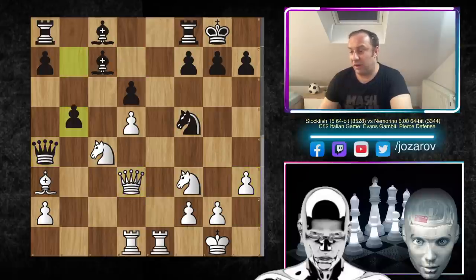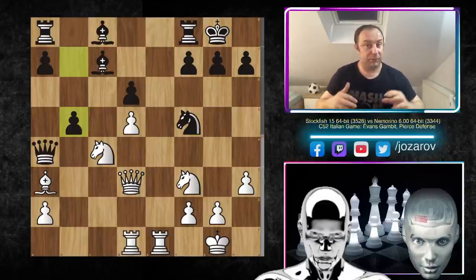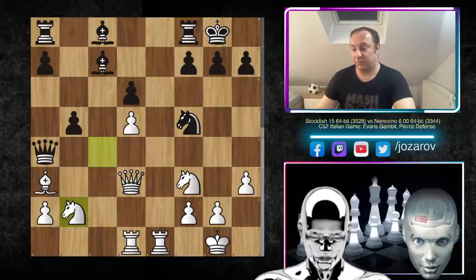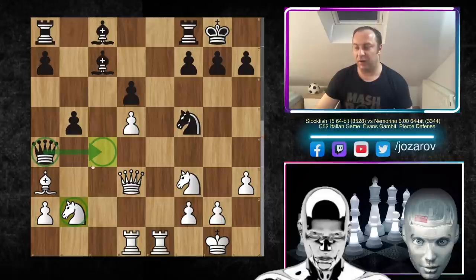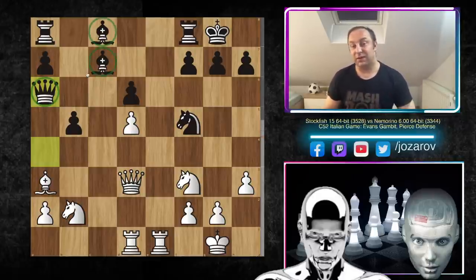Stockfish continues with the idea h3-g4. Queen to a4, queen to d3, and now b5 — a beautiful counterattack by Nemorino, playing really the only moves to prolong the game with nice defensive ideas. Then knight to b2 — a nice move by Stockfish attacking the queen and not allowing Nemorino to go to c4. If the knight weren't there, black would have traded queens with queen to c4, but this isn't working. The queen has to retreat to a weird square, blocked by its own pawn.